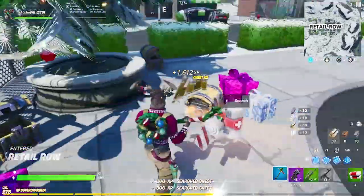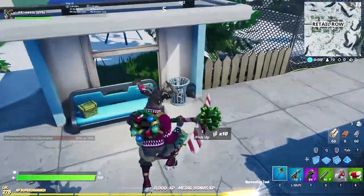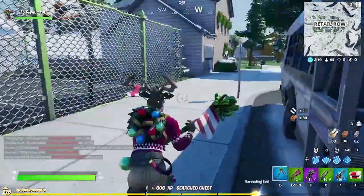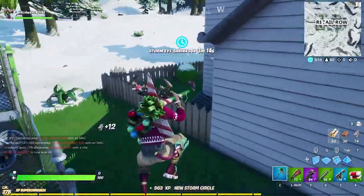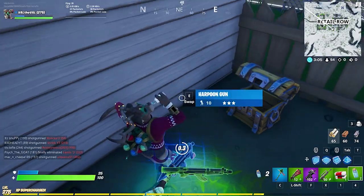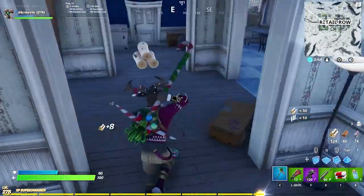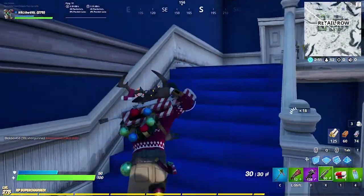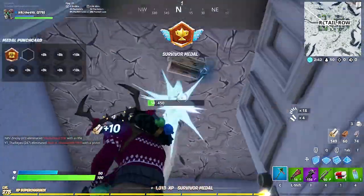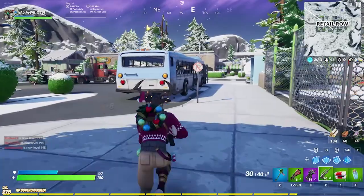Oh, what is that — a llama default over there? Oh, a P90, I guess we'll take that. All right, we need some shields. I'll take that. Hopefully this other guy doesn't double key us — I think he's the only other person that landed here. All right, here we go. This pickaxe is kind of nice though. Where are all the ARs? Not snipers — I need an AR. Give me a regular assault rifle, come on. Another burst — of course. All right, we're gonna go push this guy, hopefully he's not crazy cracked.